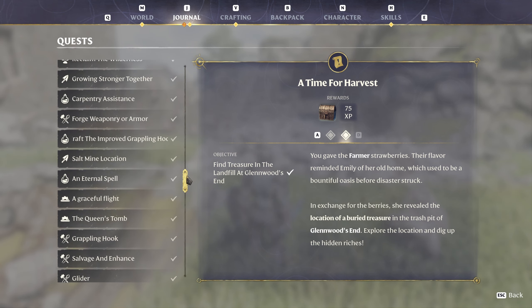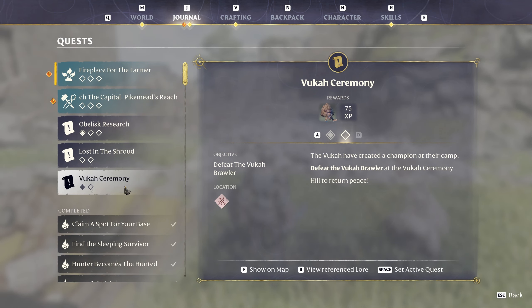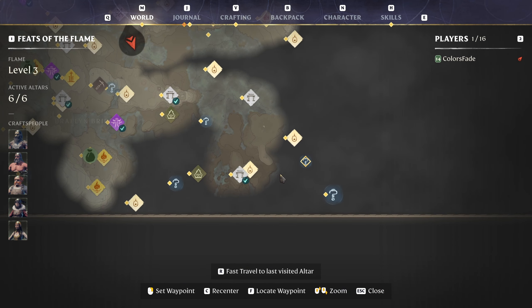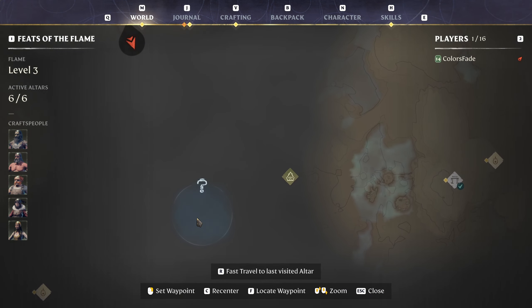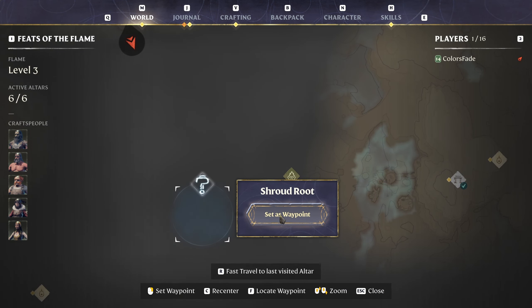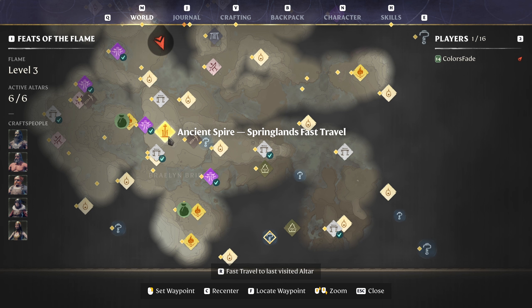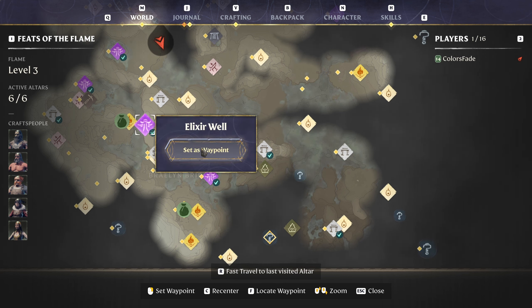Let's do some more quests. We have the Vukas Ceremony — ceremonial hill, way over in that direction — and there are a couple of shroud flowers nearby. We want to try out this ring of the flame. Let's do a couple of shroud flowers and travel to the ancient spire to see what the ring does.